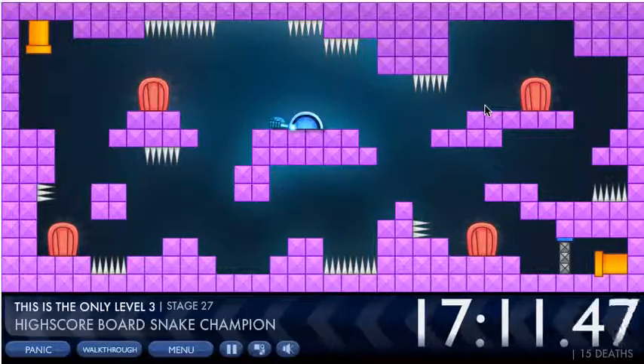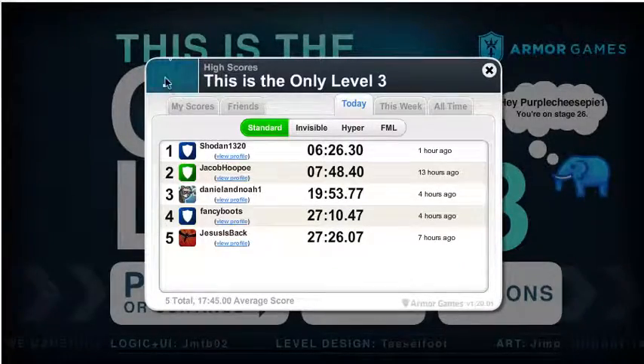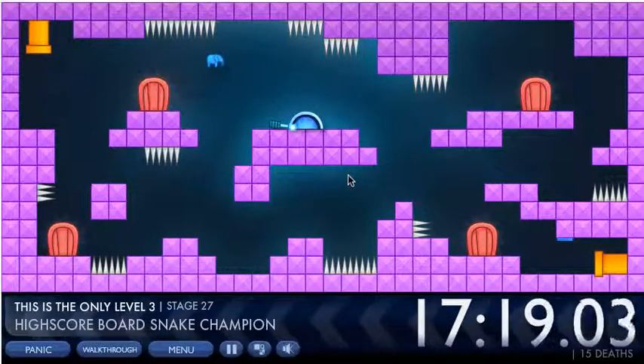High scoreboard snake champion — you go to menu, then to the scores, and up there you can see a tiny mini-game of snake. You need to score five points in snake, then a tiny little trophy comes up and the gate is open so you can go through.